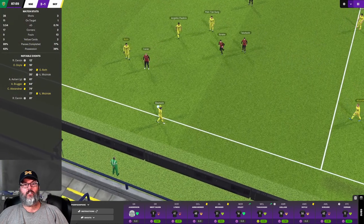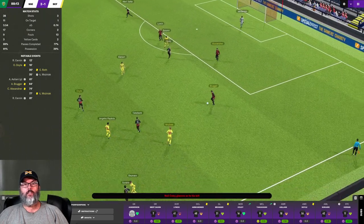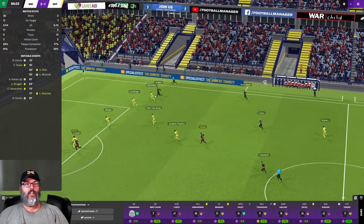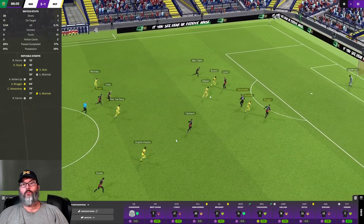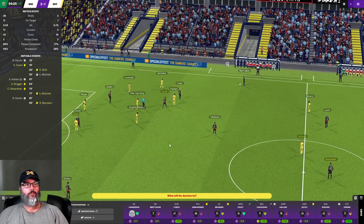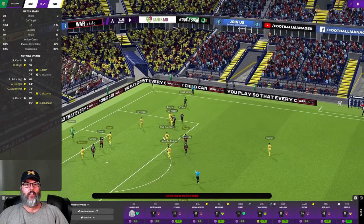That should get us to the next round, I hope. I mean, they could pick another one up here — hopefully not too quickly, because we certainly don't want to give up two in the waning minutes. Lonnie lays it off, there's Coley. I don't know if that was a pass or a shot, but it comes back and they've got a counter on. Looks like we stopped that. Four minutes of stoppage time, still holding a two-goal advantage. And there it is — three to one victory.